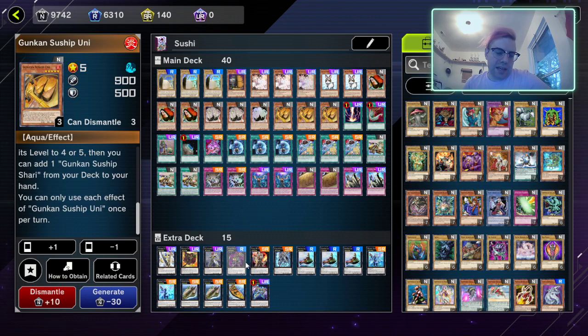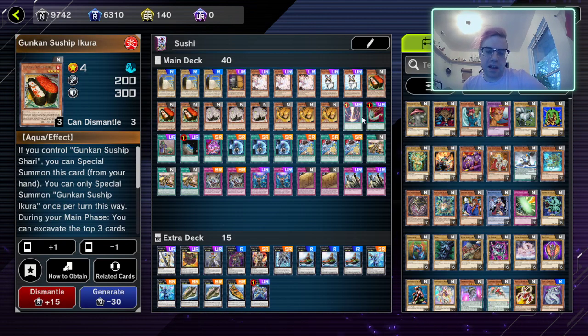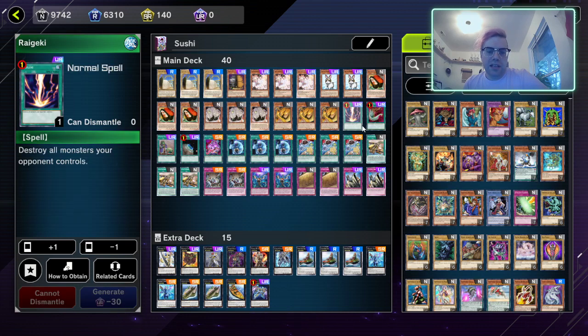The level five XYZ for them is actually pretty good and we'll get into that in a bit. We do have to max out on copies of each of them because it is a combo-heavy deck — for something relatively simple you really need the three copies of each for consistency.